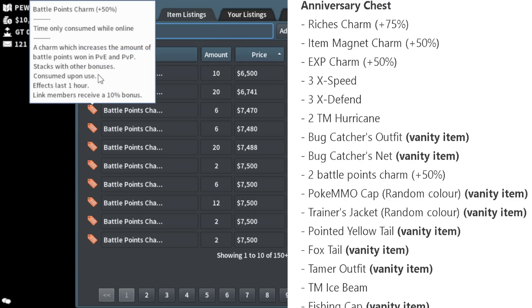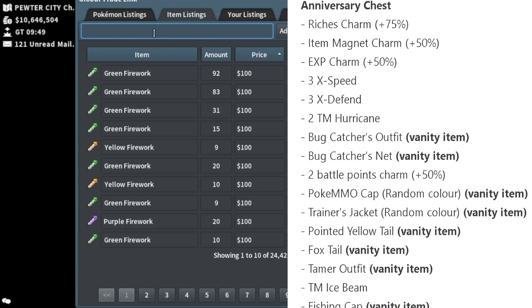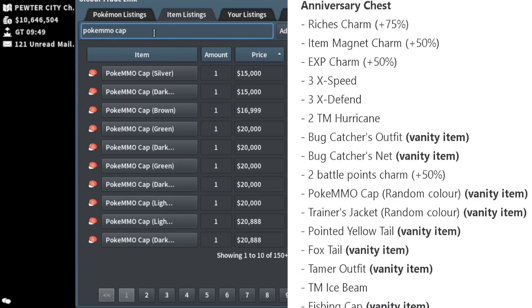Battle Points Charm is another charm with a similar effect — it increases the amount of battle points won in PvE and PvP for one hour at plus 50%.